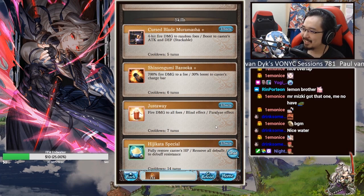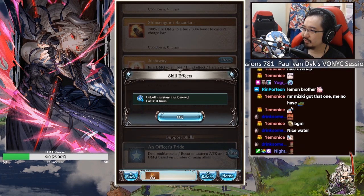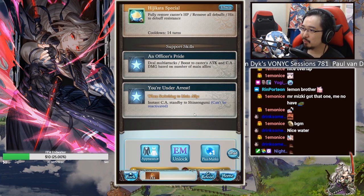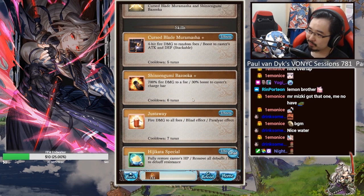Mr. Skill is just fire damage to all foes, blind effect and paralyze effect. Not bad. Hijikata's skill - fully restore caster's HP, remove all debuffs, hit to debuff resistance for three turns. 14 turn cooldown though. And Officer's Pride - deal multi-attacks, boost to caster's attack and CA damage based on the number of main allies. So as long as everyone's alive they get extra damage, and they have guaranteed double attack. 'You're Under Arrest' - when switching to main ally: instant CA standby to Shinsengumi, can be reactivated.